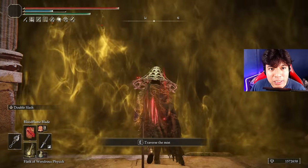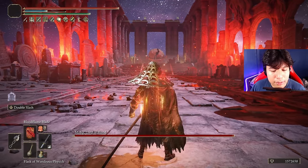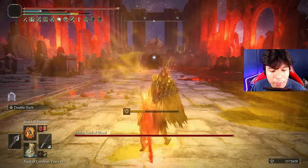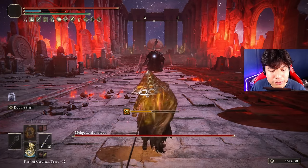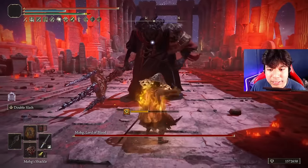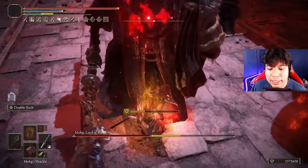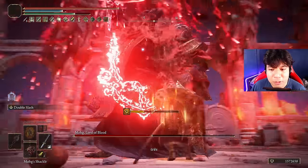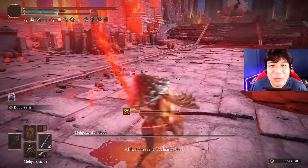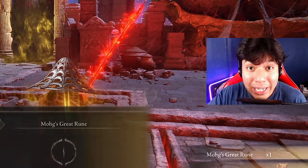First I'll use the bow, then enter the arena and use Bloodflame Blade, use my Physic, use Hall of Shabridi, refill my FP, and use the Mohg Shackle. The hit is perfect — we dodge, use it immediately, and start attacking like crazy. Manage your stamina and you'll be good. Look at this damage — it's half his HP in New Game Plus. And this guy has 80% fire damage absorption, so even that doesn't stop us.